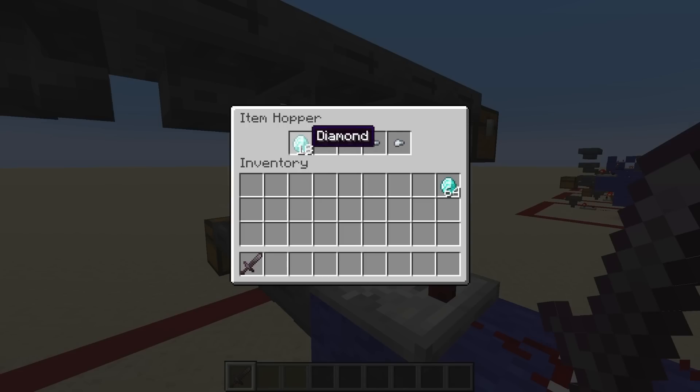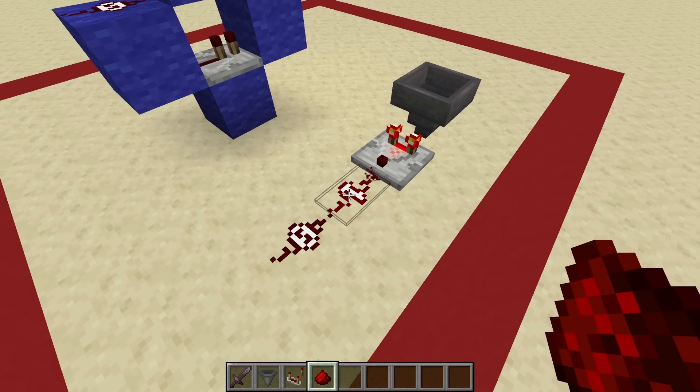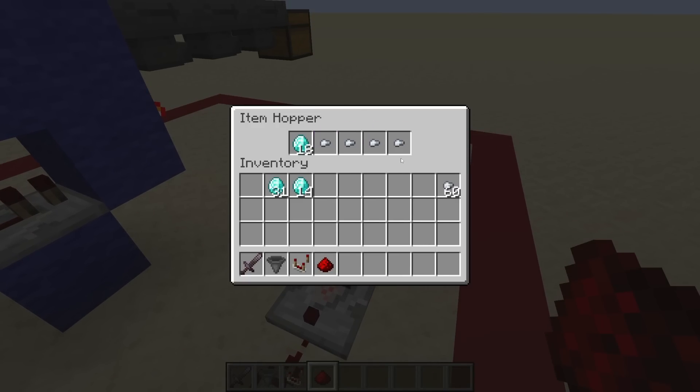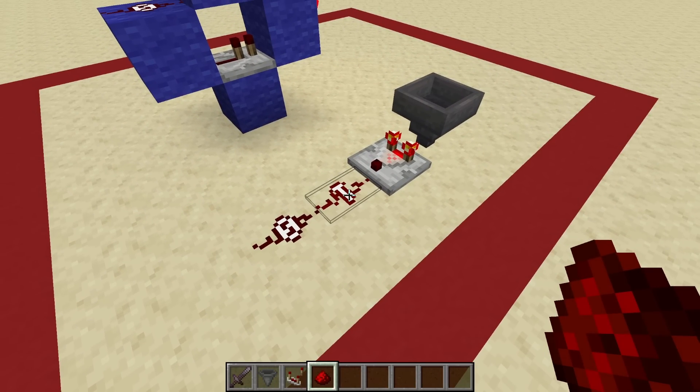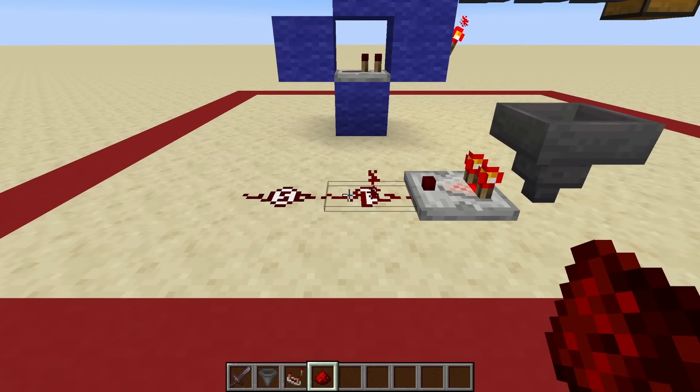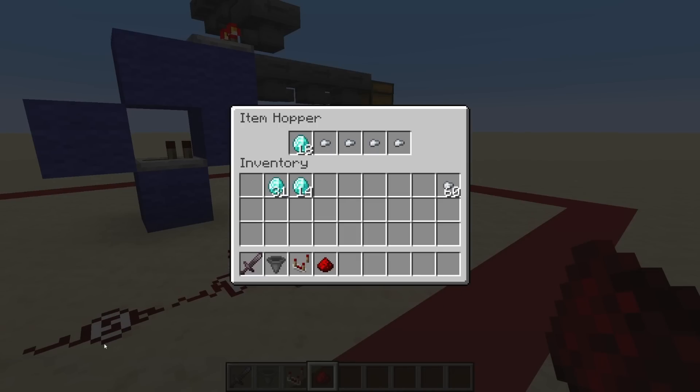It is a very specific number of diamonds, because if you add one more to it, something very special happens. For a split second it was 19, then it reduced back down to 18. Over here on this small model on the floor, this hopper is outfitted with 18 diamonds and 4 named items, and as you can see it is outputting a signal strength of 1. This number of items is the maximum to still give you a signal strength of 1. If I add one more item to make it 19, you can see this one has a signal strength of 1 and this one has a signal strength of 2 — and that is exactly the difference we're looking for.